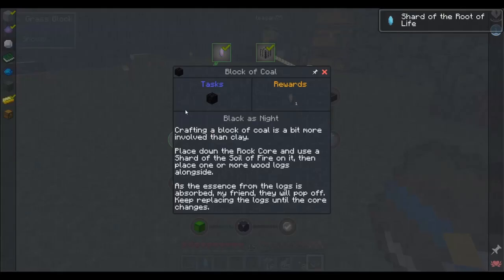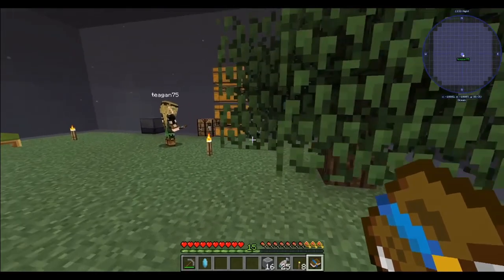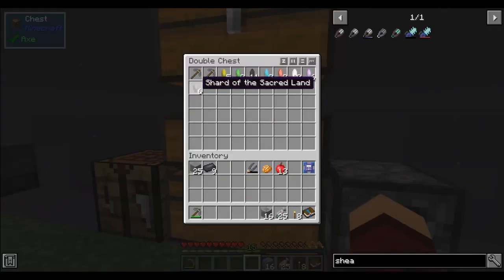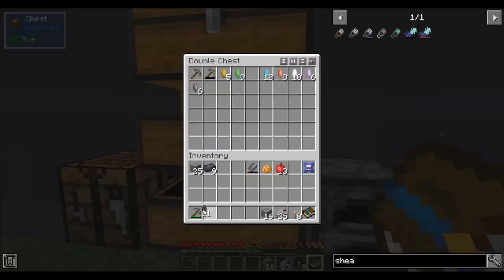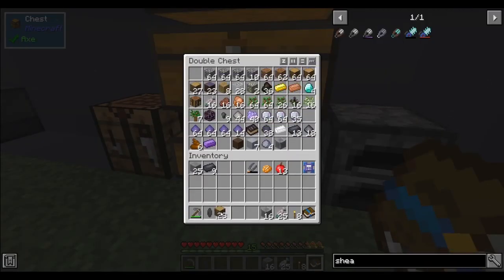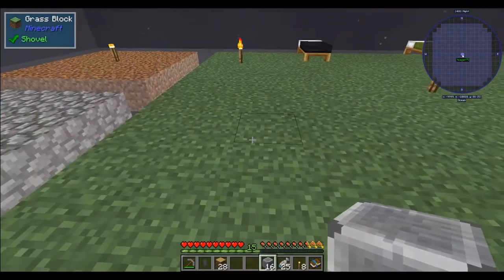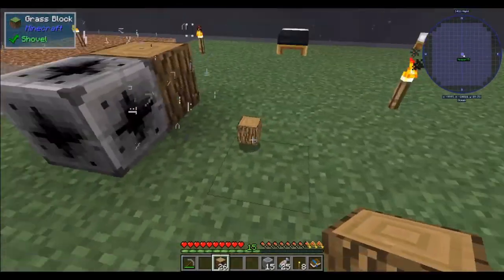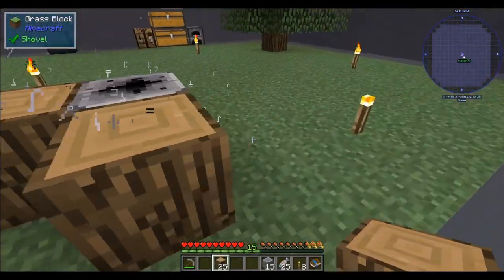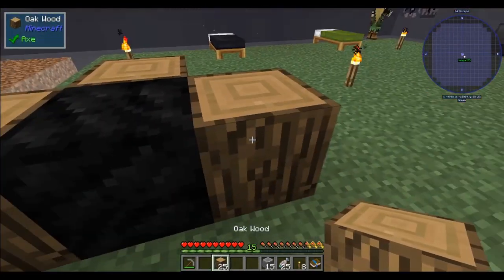Crafting a block of coal is a bit more involved than clay. Place down a rock core, then use a shard of the soil of fire on it. Then place one or more wood logs alongside — as the essence from the logs is absorbed, they will pop off. Keep replacing logs until the core changes. Oh wait, a special one — put the extra rock core in there. Okay, I made like 60 of them. Alright, there's that. How many of these do they want? Just one? Oh wait, those are the amplifying tubes — no, that's not what I'm doing.